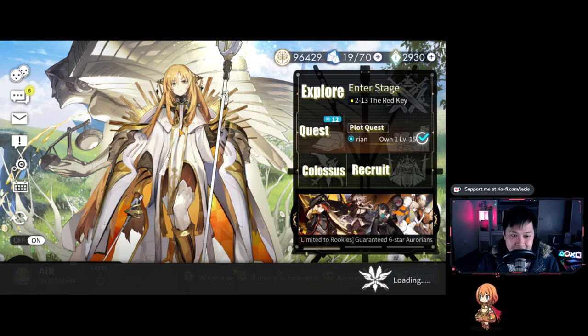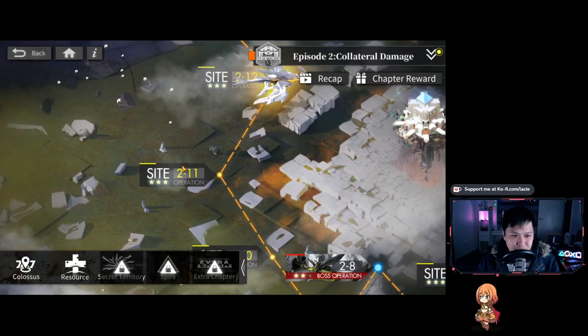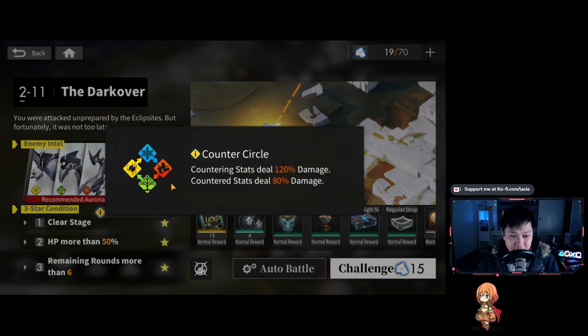So we are in story mode — stages like 2-1, 2-2, very familiar if you've played other games. You've got a three-star condition and exploration rewards. If you've played Arknights, this is going to be very familiar. One difference is that we get the enemy intel at the very start, whereas in Arknights you had to do it first. In this game, elements only affect outbound damage — for example, water does 120% more damage to fire. This means you don't have to run mono teams, but some units could potentially fit into any team regardless.